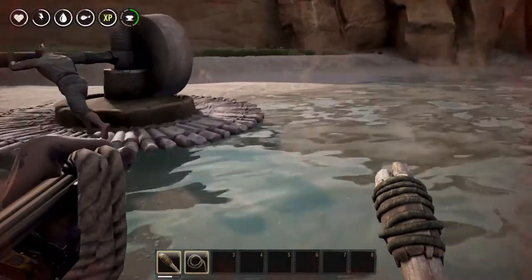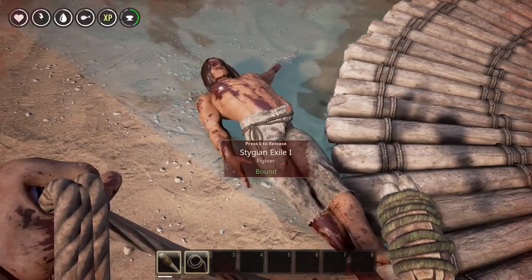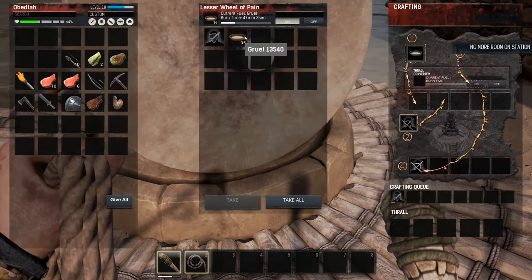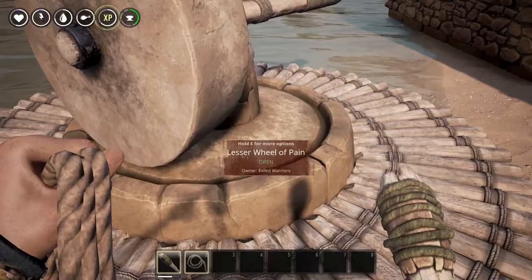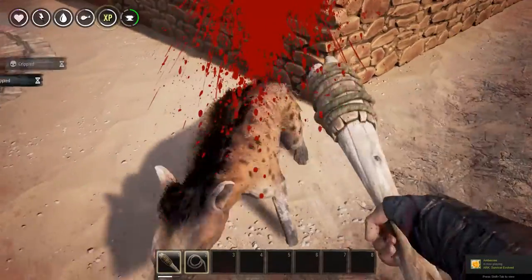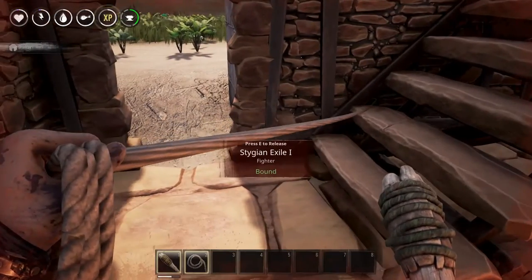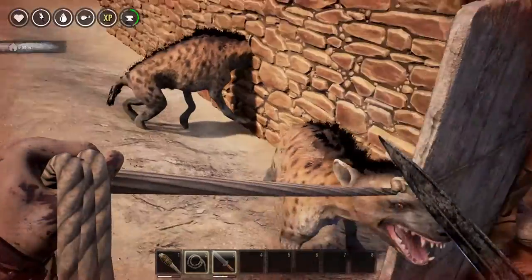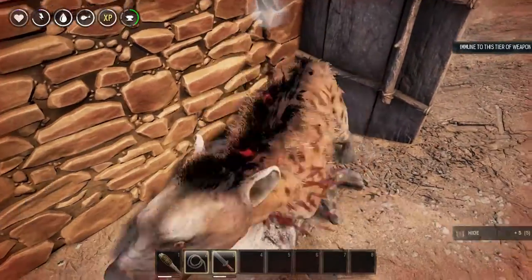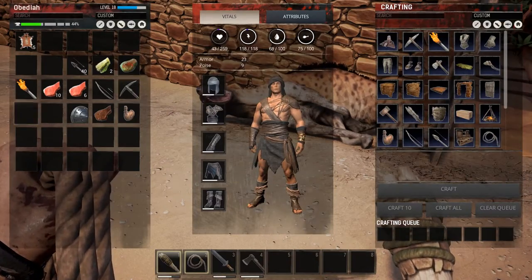Is he gonna drown going through the water? Will he automatically go on the wheel? Go on the wheel! Did he die? E to release, E to drag, hold for more options, interact. How do I put him on the thing? I gotta get out of here — I'm gonna drag you over here for a little while. I think I just killed the guy. So I must only be able to drag one at a time, and all my gear is all over the place right now.